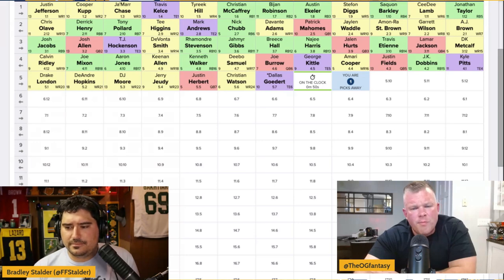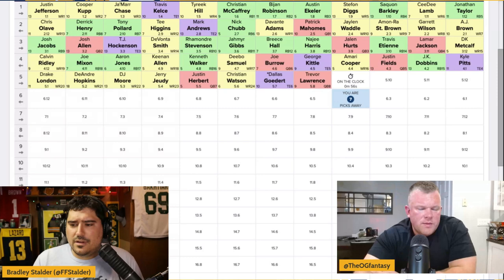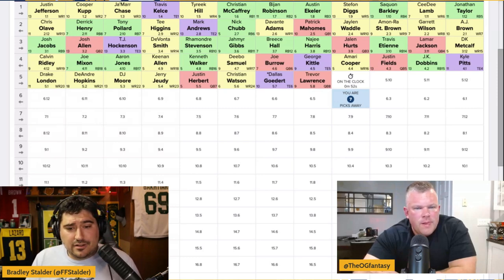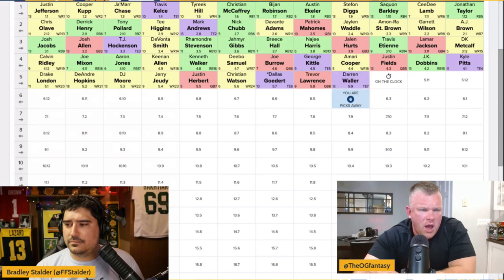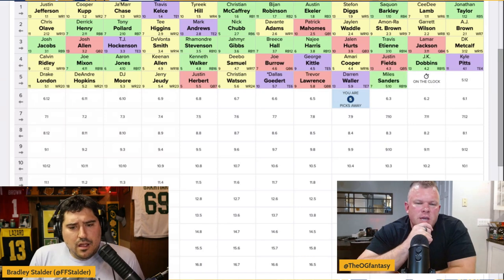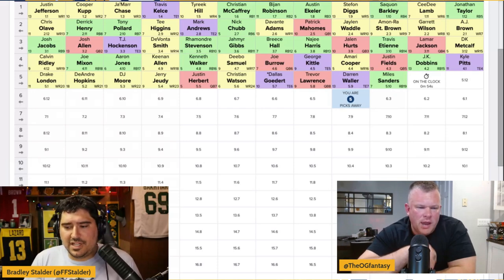We're hoping Dallas Goddard comes to us but somebody is going to take him first. Terry McLaurin — I don't love him, but I'm okay with McLaurin. Godwin's an okay fallback even though the quality of the offense isn't there. We're at the 5-09 and looking at Darren Waller. Waller might lead in targets there. I think Waller's fine value at the end of the fifth — it definitely covers our need for a tight end. None of these guys seem like they'll win you a best ball tournament though; this tier is pretty flat.